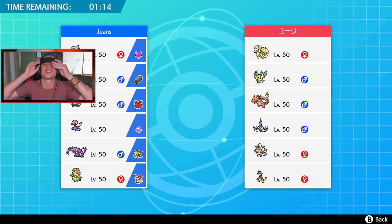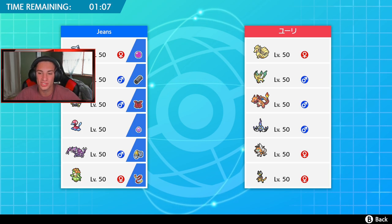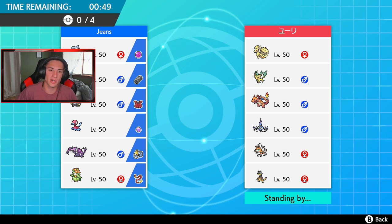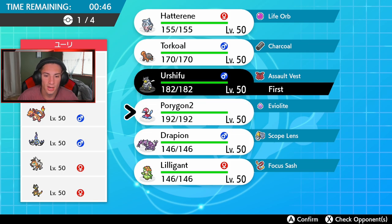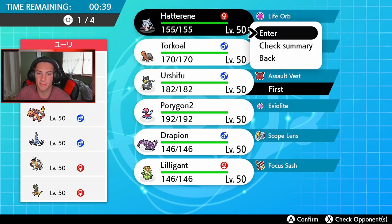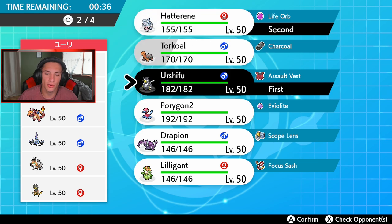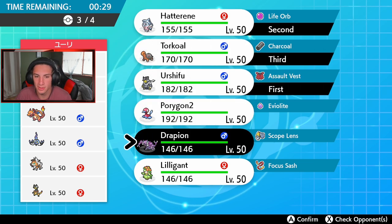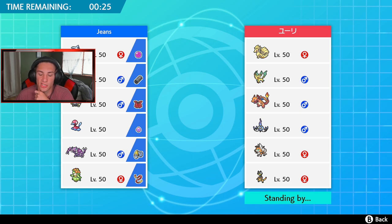Second battle here. This guy has a ridiculously strong Sun team with Ninetales, Leafeon, Charizard, and Chandelure to counter Trick Room. He's probably going to lead Chandelure, so I might lead Urshifu and just Surging Strikes it right away. He also has Lycanroc and Heliolisk. I think I'll lead Hatterene and potentially Protect turn one, but I definitely want to bring Drapion and Torkoal. His only Trick Room counter is Chandelure, so if I take it out quickly we should be fine.